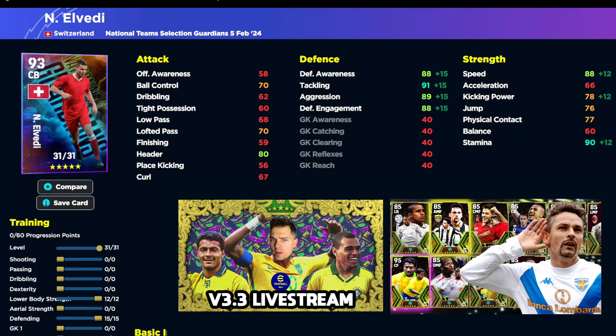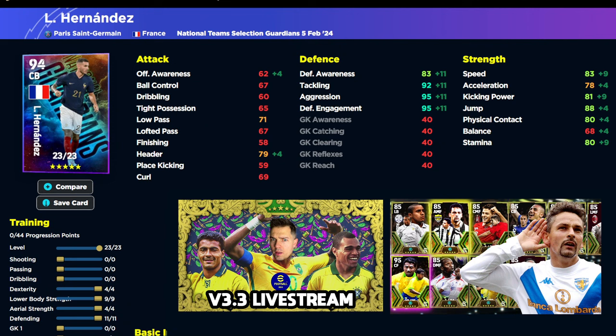We also have the Swiss centre back, who goes to the meta speed 90, and also every other stat into the 90s. So if you don't get Cannavaro, this is definitely a guy that you will want to check out — 12 into lower body, 15 into defending, and that is all you need. Hernandez is a beast as well: 4 into dexterity, 9 into lower body, 4 into aerial strength, and 11 into defending. Very tasty card with 85 speed, 90 jump with the manager boost, and every stat in defence in the high 90s apart from defensive awareness.